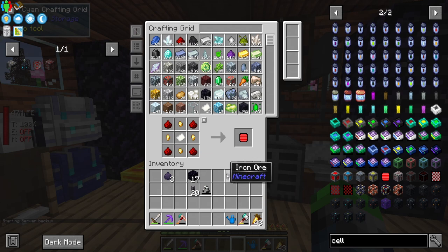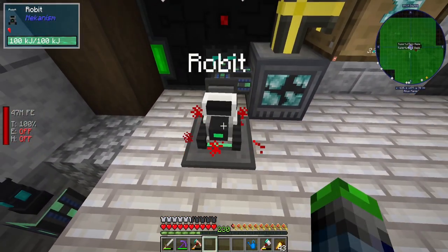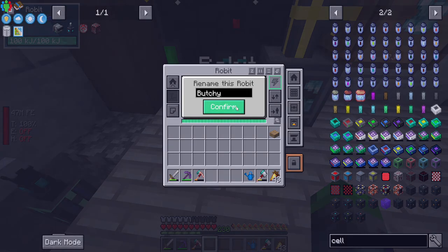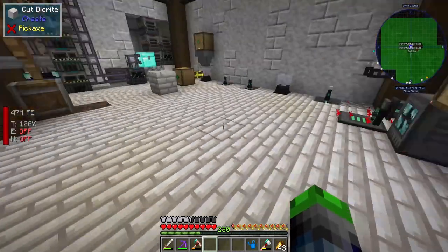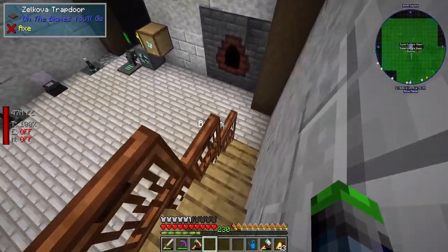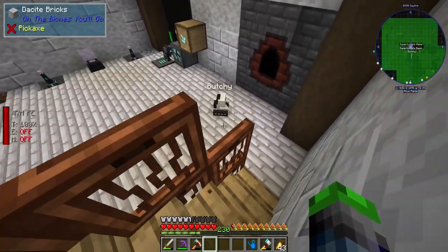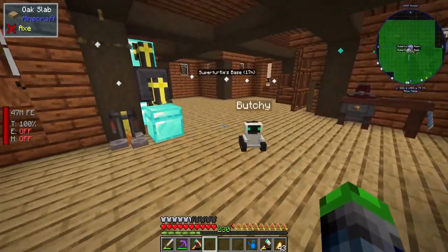Let's get the robot online — didn't expect to have our own robot today! We put him on the charge pad to charge up. We'll name him Butchie, after my friend Psychotic Butcher. Set drop items and follow mode to true — let's go, Butchie! Look at him, he's so cute! Butchie, you have to go around things! Come on — there he is, Butchie!